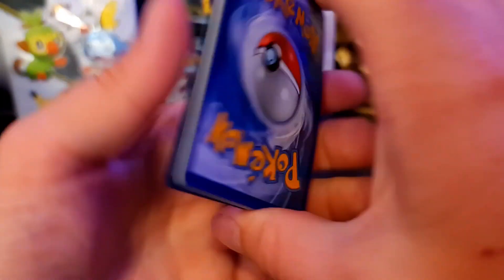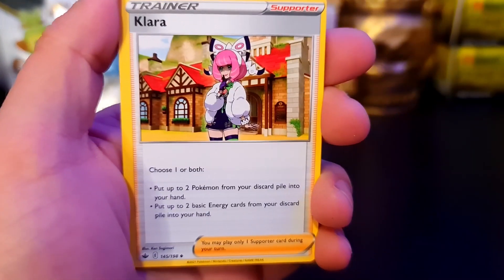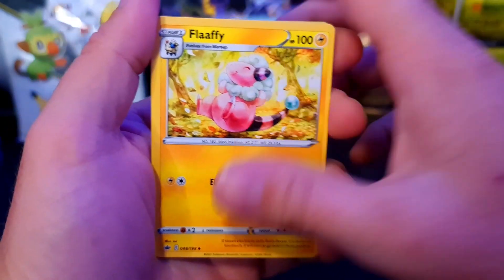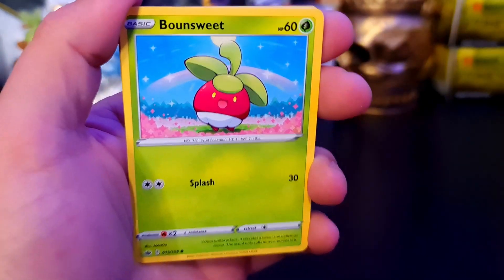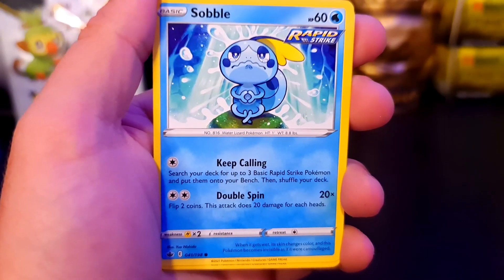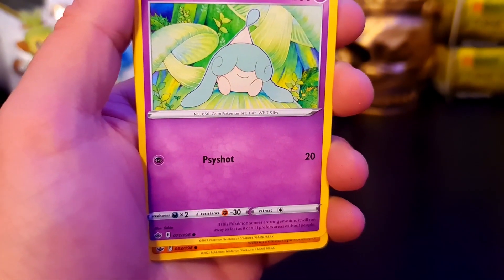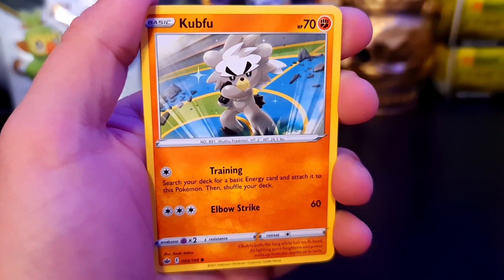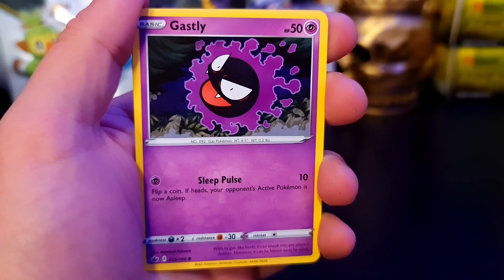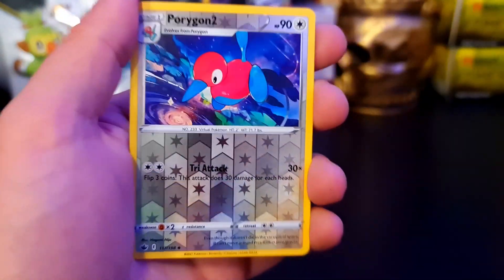Galarian Sirfetch'd is probably one of my favourites in the Galarian region. Fighting - dammit. We have Haunter, Clara, Flaffy. We have Bounsweet - very sweet looking Pokemon, wearing underwear from the looks of it. We have another Sobble - can we get the evolutions? We have Hatenna, Kubfu. We have a Gastly to go with our Haunter - we are getting quite a lot of pre and middle evolutions. We have Porygon 2 Reverse Holo.